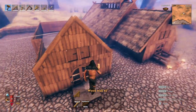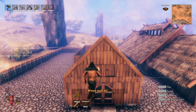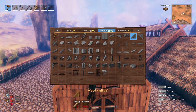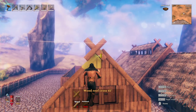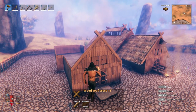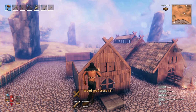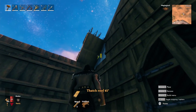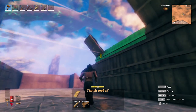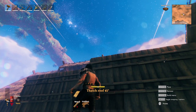Obviously, if you're doing this not on creative, you'll have to build your way up — it shouldn't be too difficult to do that. Next, we're going to go ahead and put our little X there, just to give it the Viking look. Next, we're going to take our thatch roofs and just fill in this roof all the way down to this spot here.